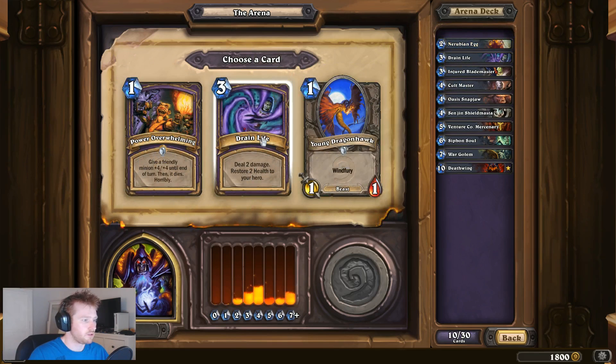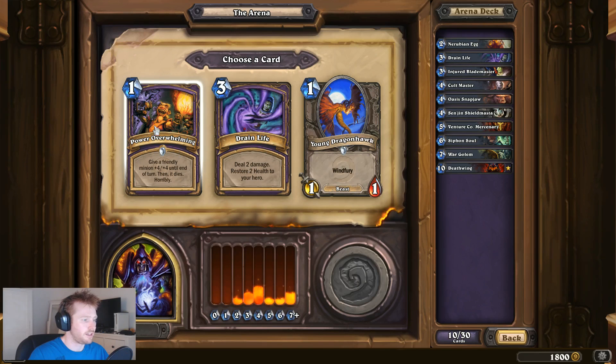We can always take a second Drain Life... or Power Overwhelming. I'll take Power Overwhelming - it's still a way to activate the Nerubian Egg.